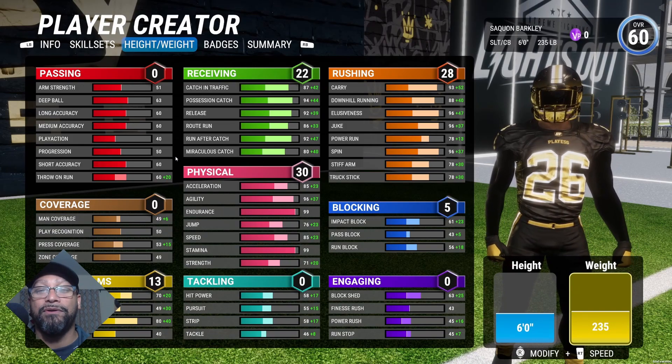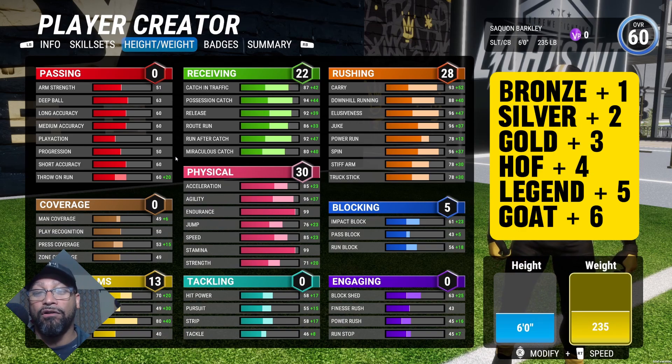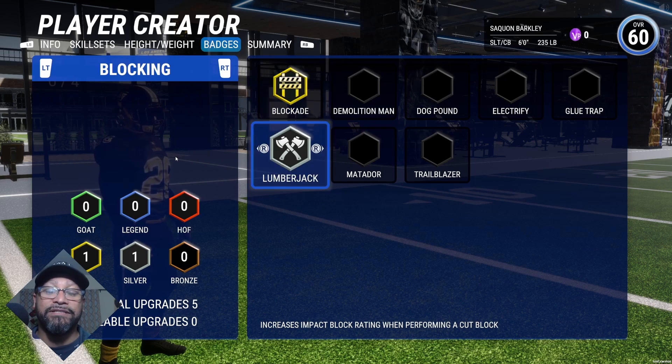Let's address some of these points. Each badge level — bronze, silver, gold, Hall of Fame, legend, and GOAT — adds one point to your attributes for the respective badge. So that means if you add GOAT, you add plus six to that attribute. For blocking, we have five potential upgrades. We went with gold Blockade and silver Lumberjack. Gold Blockade is going to help out your whole team with pass blocking — if the captain picks a play where you have to stay and pass block, that adds pass blocking to the whole team. Lumberjack, just in case you're on special teams and blocking, you can go out there and cut block.